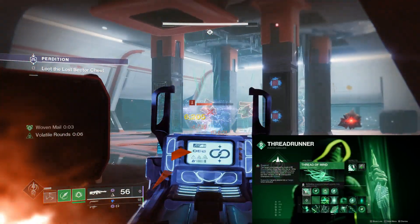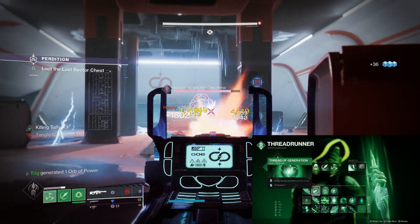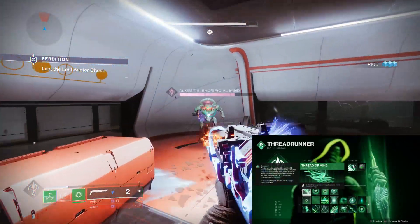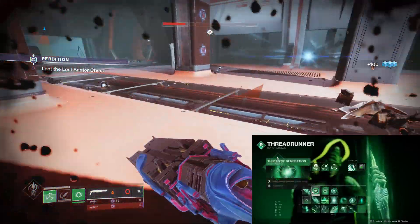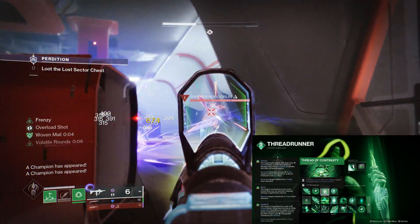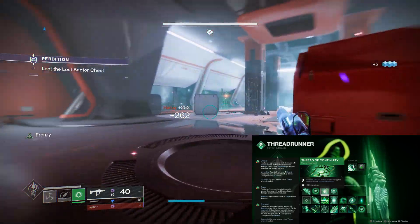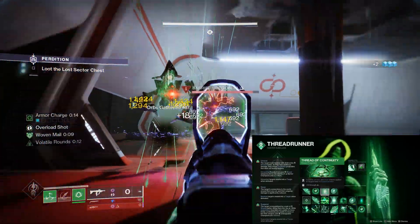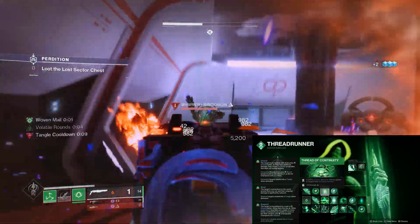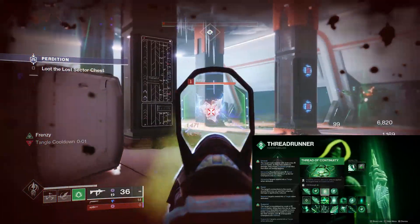The fragments we're using: first is Thread of Mind — whenever we defeat suspended targets, which is everything with this build, we get a ton of class ability energy back. Second is Thread of Generation, so whenever we deal damage to suspended targets we also get grenade energy. You can see the synergy — suspending targets with our abilities gives us those abilities back. The third fragment extends durations on our debuffs. Suspend and sever are constantly up, so increased duration is very helpful. One caveat: if you suspend an unstoppable champion, he'll become unstunned within the suspend — he's still suspended and can't act, but you deal less damage, so watch out and throw another grenade or dive to stun him again before the suspend ends.